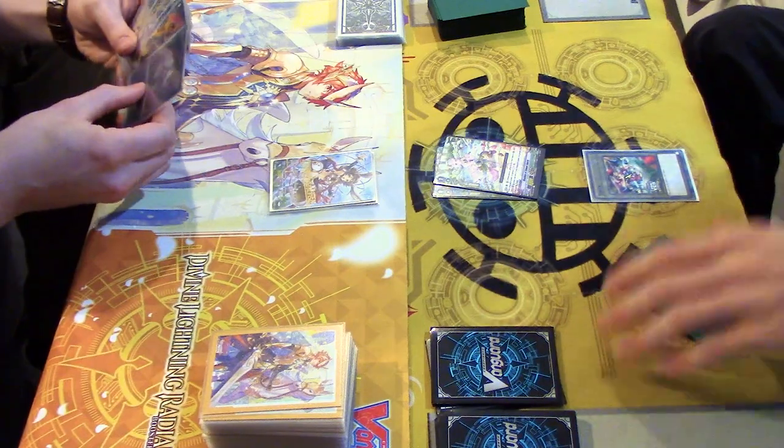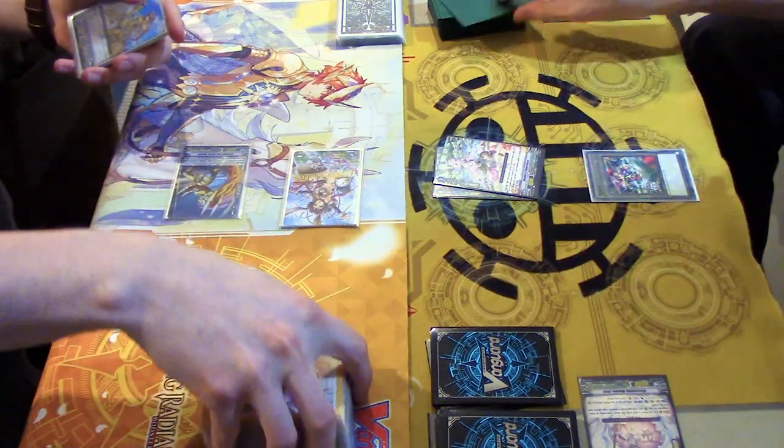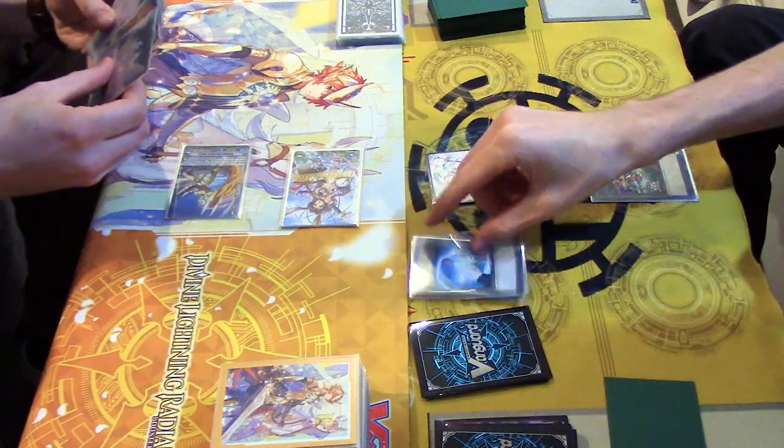And then we're gonna call 15. Take 15. Kayla, go ahead. Draw. We're gonna ride Kayla. Kayla's skill to call two tokens.